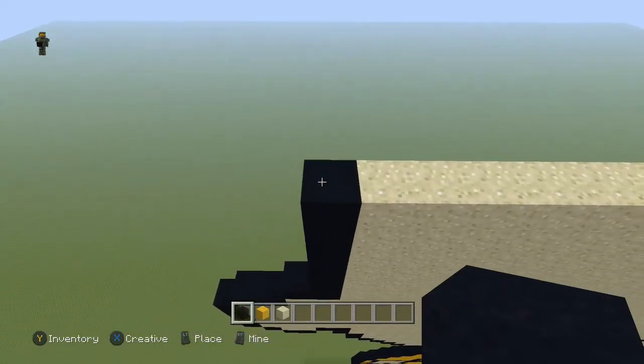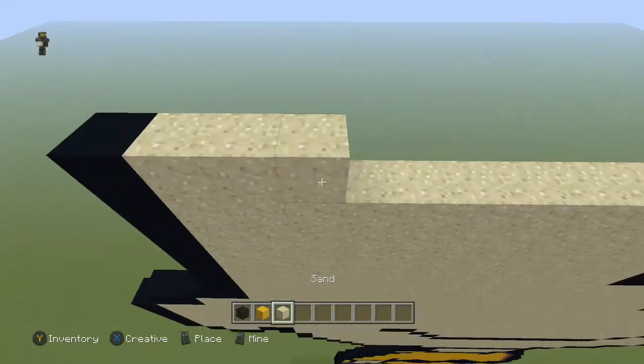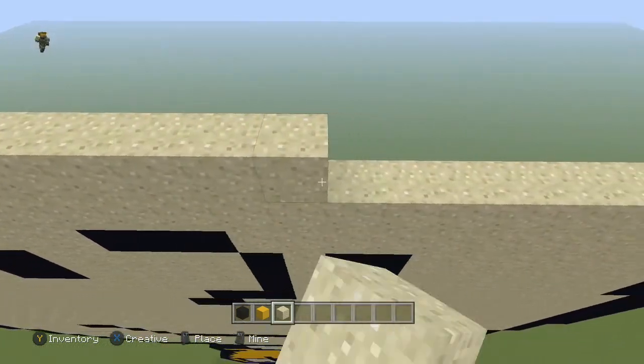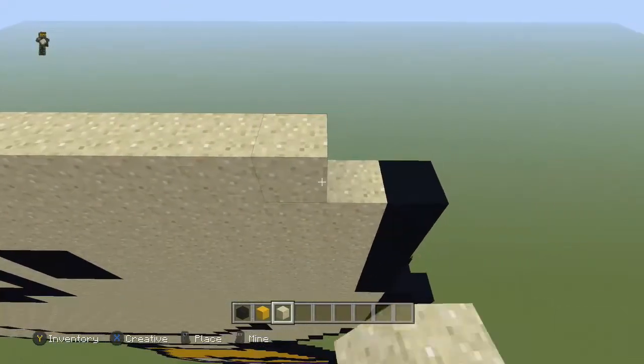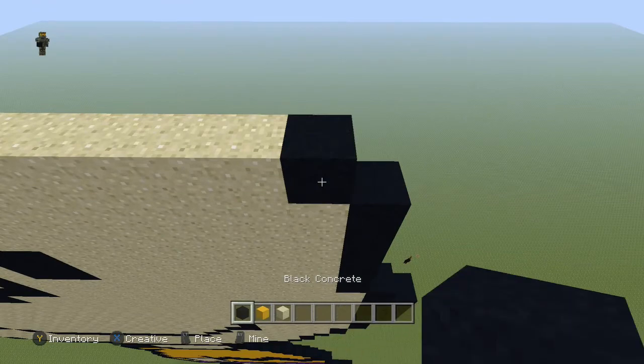Next row is almost the exact same thing — come to the end, place a black, take the sand all the way across once again, leave that last sand block open, and place a black block there.